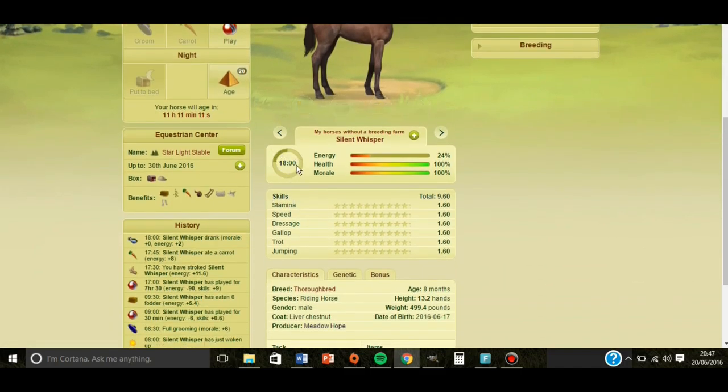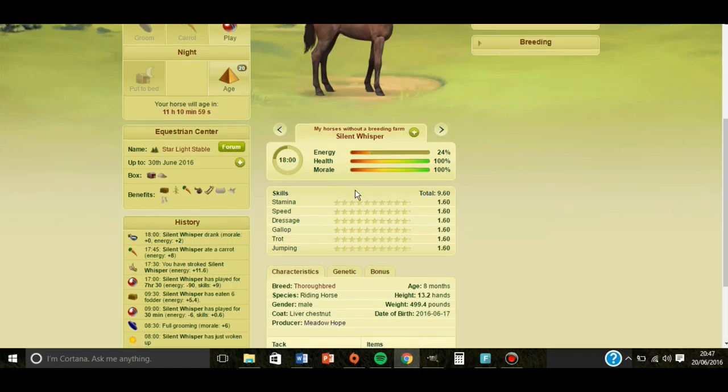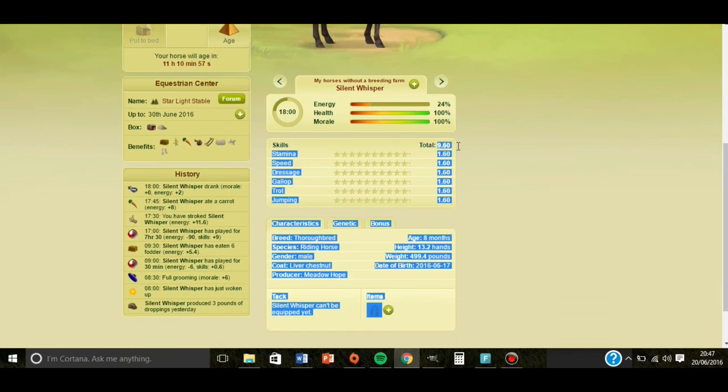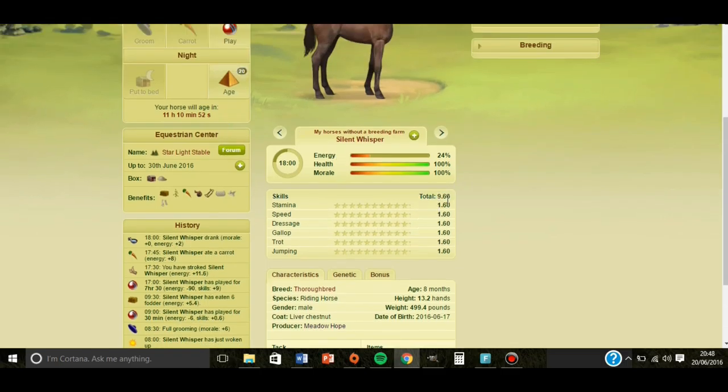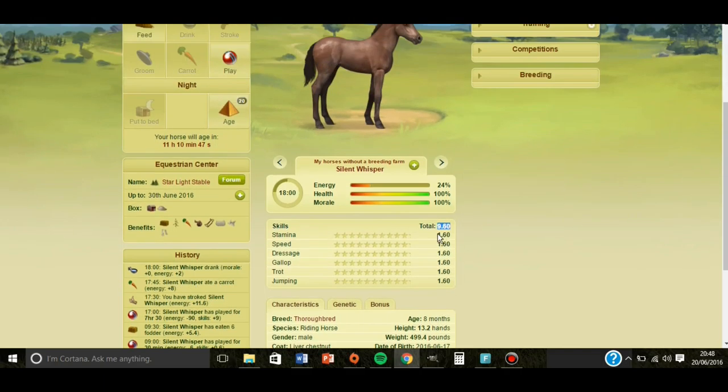You want to make sure that you put your horse to bed before 22 hours, or 10 o'clock. And you must make sure that the energy is above 20%. You can see here the skills have increased. If you've done the full games correctly you should have about 60 full games by the end of 1 year and 4 months.